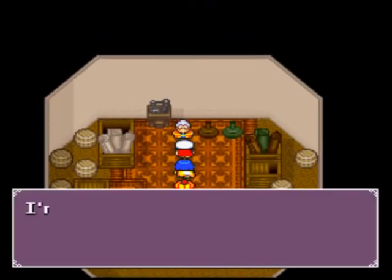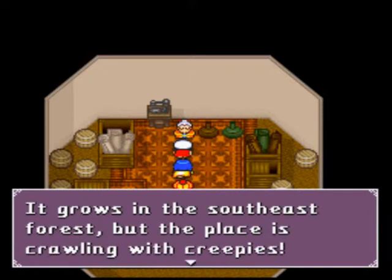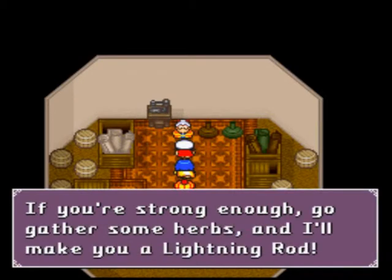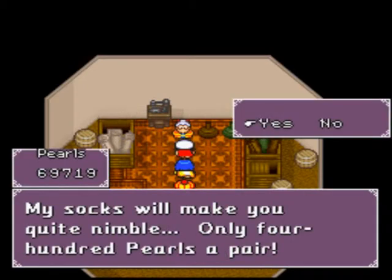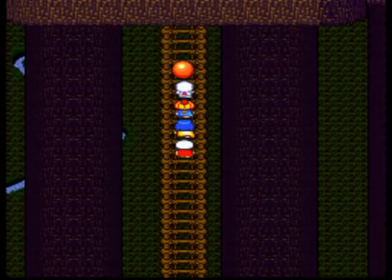Okay, here we are. Let's talk to her and see if she has anything to say. A lightning rod? I need the Alecki herb for that, but I'm fresh out. It grows in the southeastern forest, but the place is crawling with creepies. Therefore, the harvesters can't resupply me with a new batch of Alecki herb. If you're strong enough, go gather some herbs and I'll make you a lightning rod. Very nice. So we need to get a lightning rod from the Sarasa Woods, and that is due east of Pearl Island. I'm going to meet you back at Pearl Island.